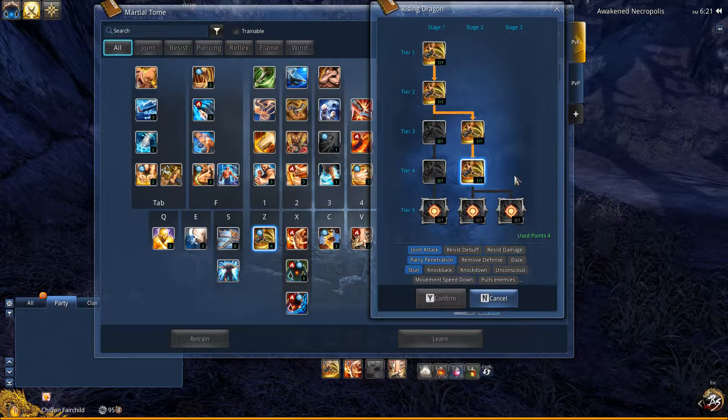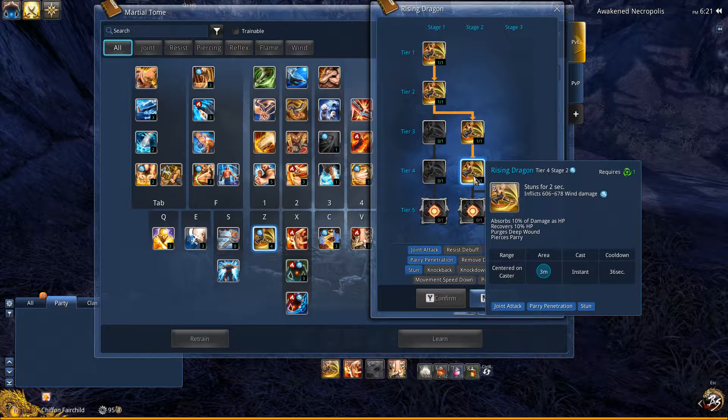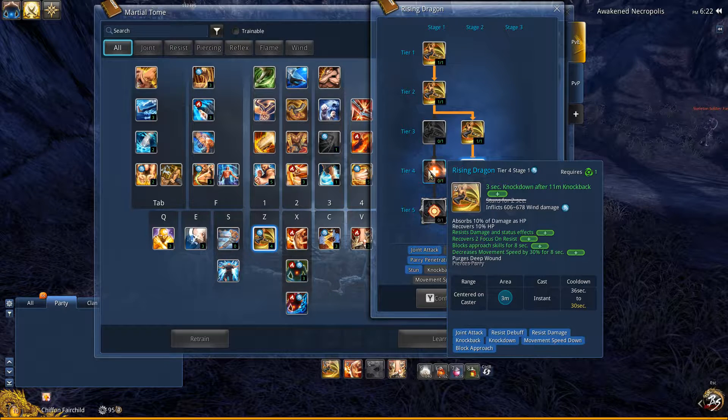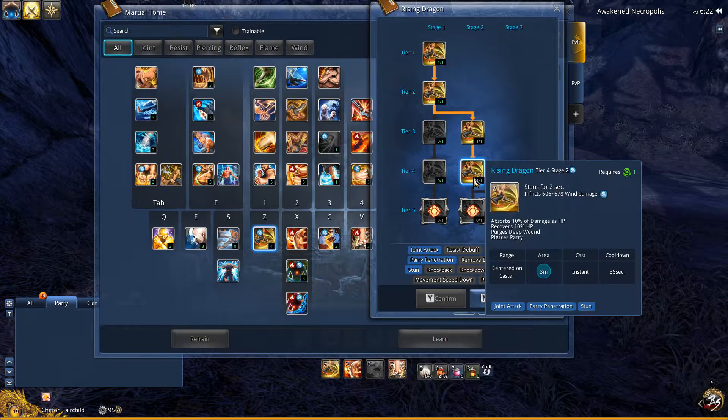For your Z, Rising Dragon, I went down stage 2. This absorbs 10% of damage as HP and also stuns. I didn't go down stage 1 because stage 1 causes a knockdown, which will push all the mobs away from you and you don't want that. Also, if you activate Fighting Spirit and during that duration you hit something with Rising Dragon, you'll get a ton of HP recovered — probably like 5 or 6K depending on how much damage you do.